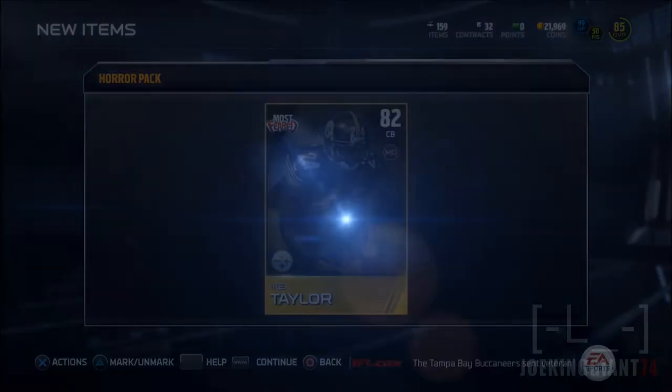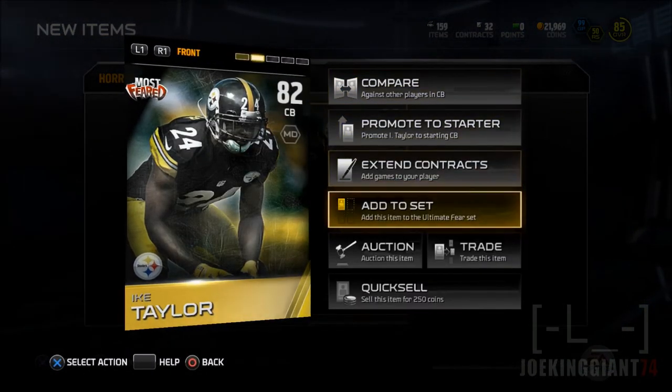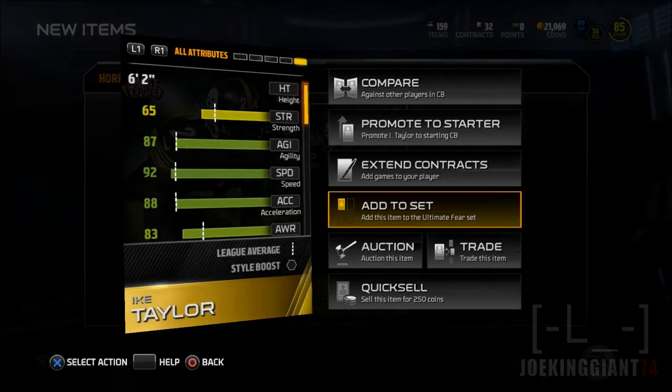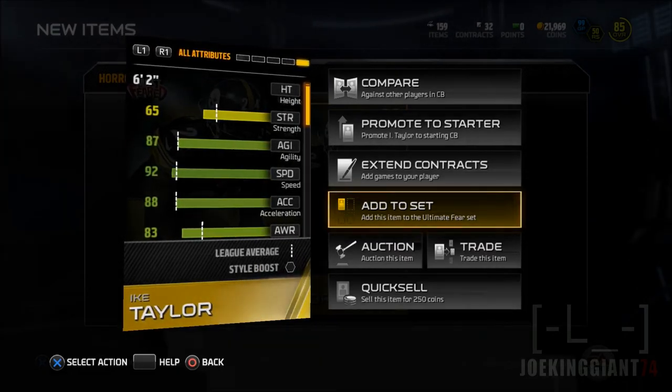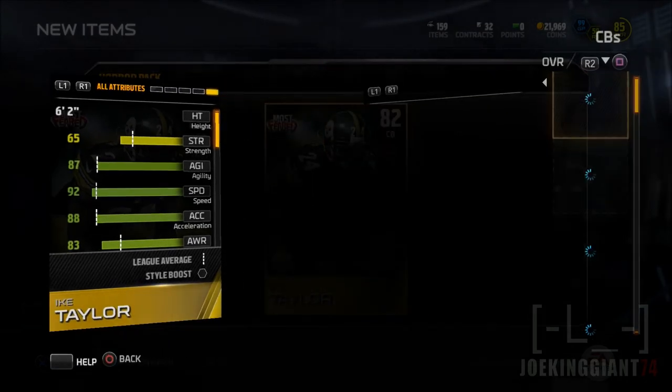I've seen Anthony Barr — that guy looks freaking beast. 6'4 and a fast player. God damn it, I ended up getting Ike Taylor. Yeah, there's no way this guy has any use. He's super slow. He may be 6'2 but it's not my style either. His defense — he has 88 acceleration, there's nothing.